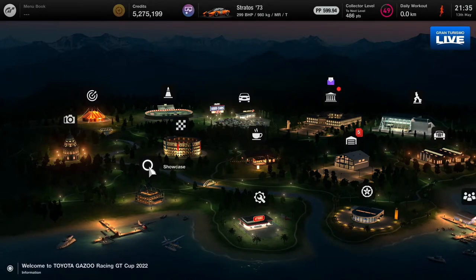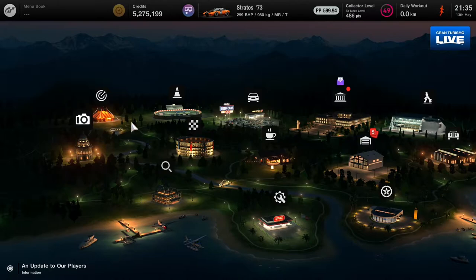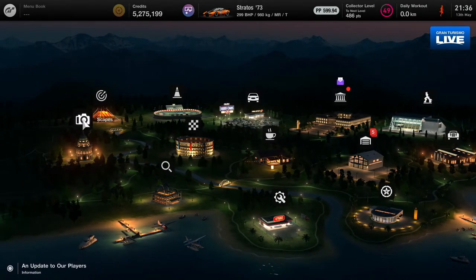Before you can take photos, you need to unlock Scapes mode. You need to do some missions in the Café to unlock it — I forgot exactly which level, but I'll try to check and put it in the description. You need to unlock Scapes mode in the Café before you can take photos of your car.